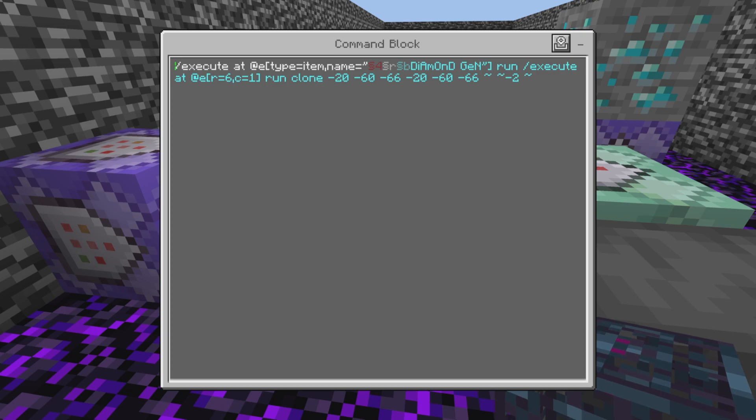Make sure you put these characters on the end to make it work and add the space if you want, but add them anyway. Then bracket run slash execute at @e bracket r equals six, c equals one bracket run clone...